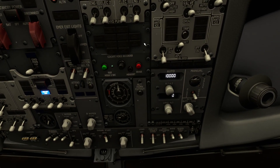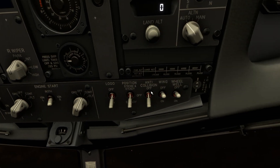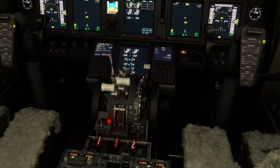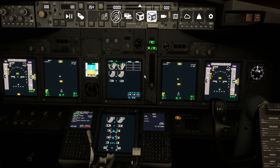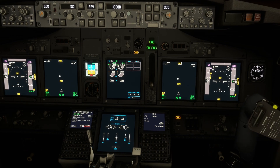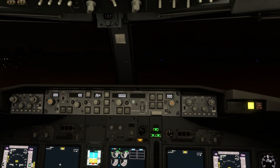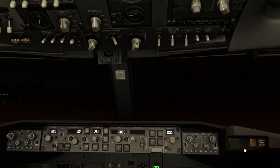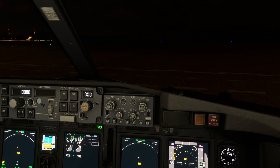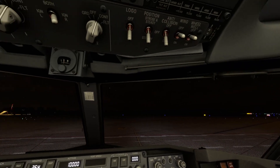Okay, so here it's okay. Then we switch off the APU — we don't need it anymore. Start switches to continuous. Flaps — whatever we had, let's say flaps 1. Systems checked, everything here. Recall, checklist, and we can request taxi. Yeah, that would be it. You can join me for taxi, if not, see you on the next video.